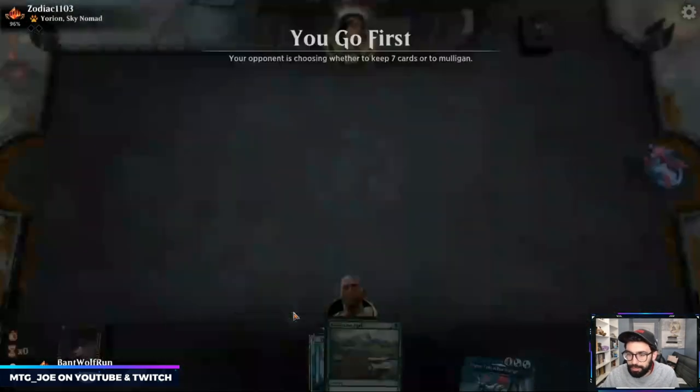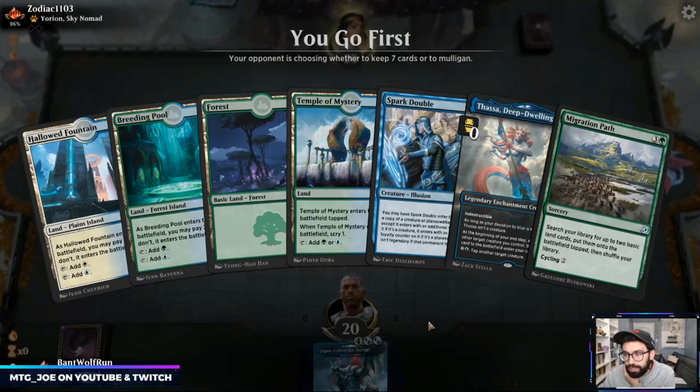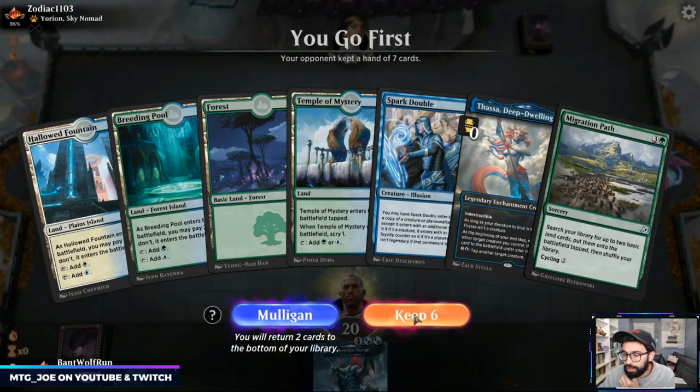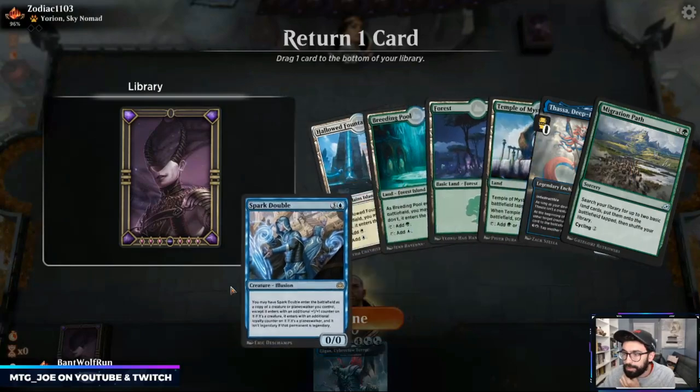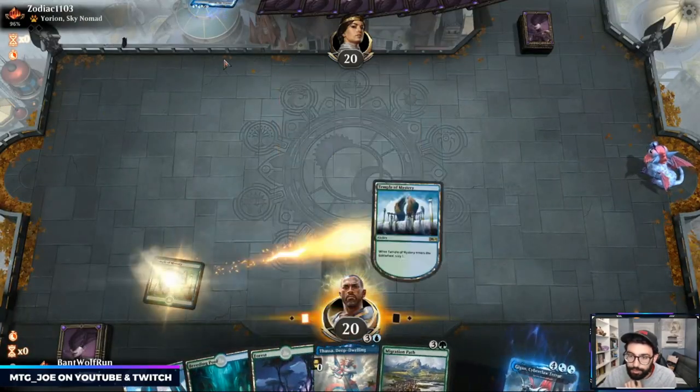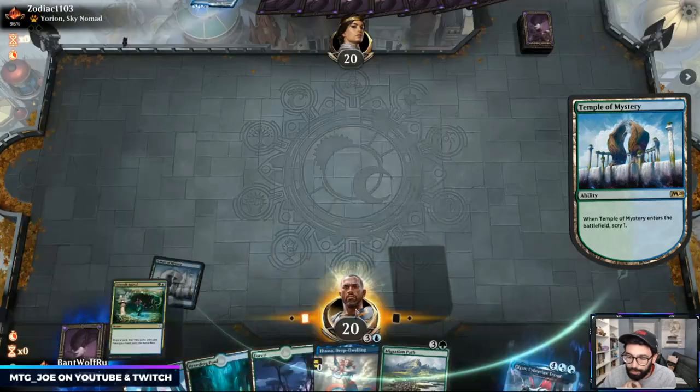This hand — if we had another land I'd probably keep it, but not without that. This hand is fine. A little slow, but I'm going to try to find an accelerant on two. The opponent looks to be on some sort of elemental blink deck, most likely.